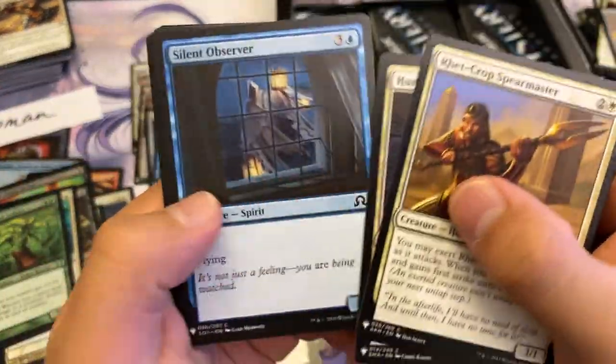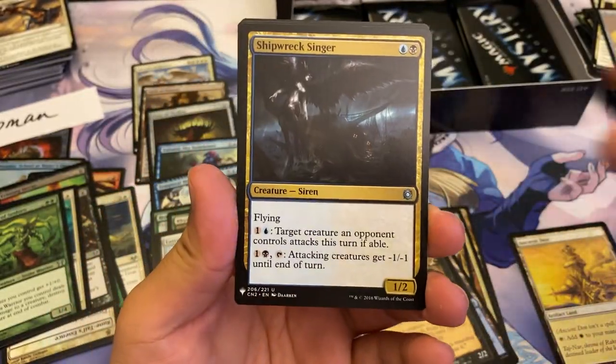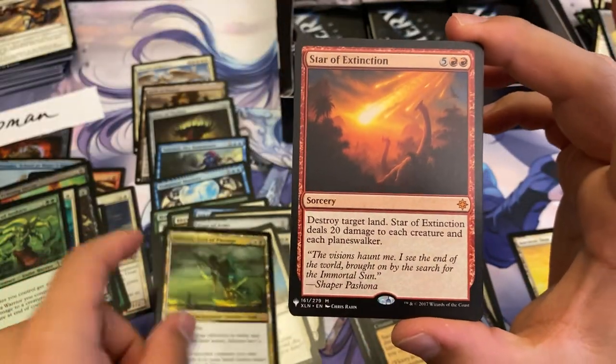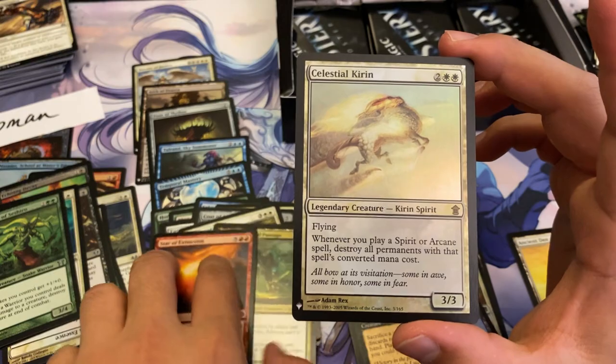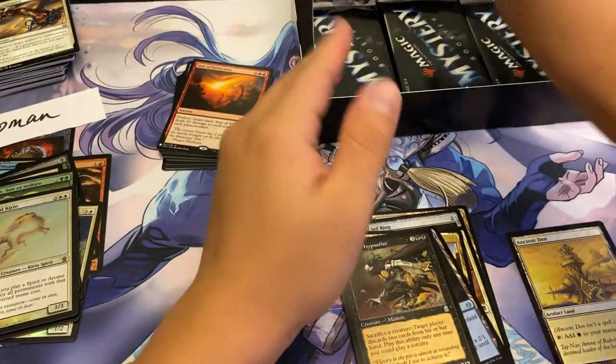A little Athreos and Star of Extinction — it's a double mythic pack! And a Celestial Kirin is our foil rare. Not too shabby at all.